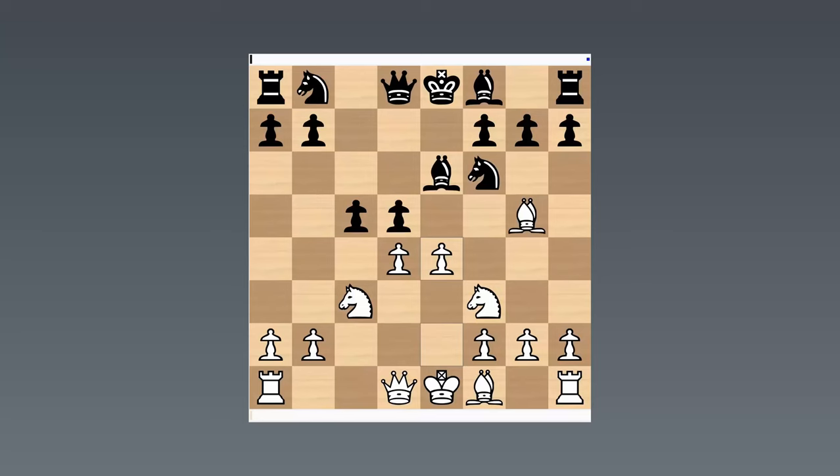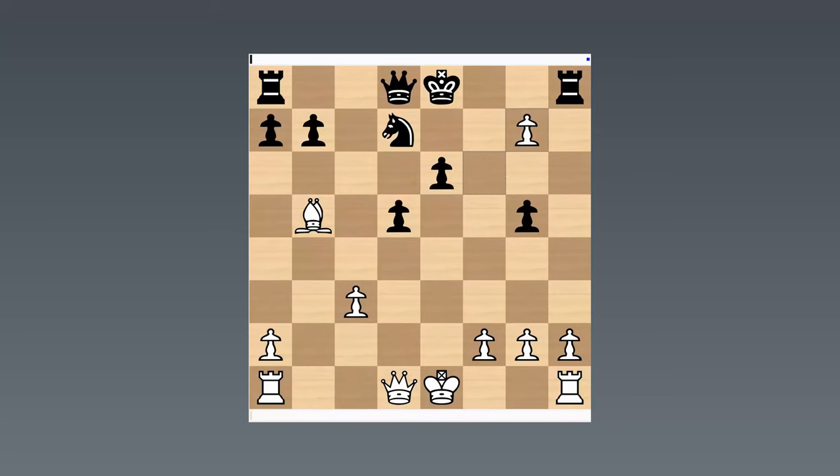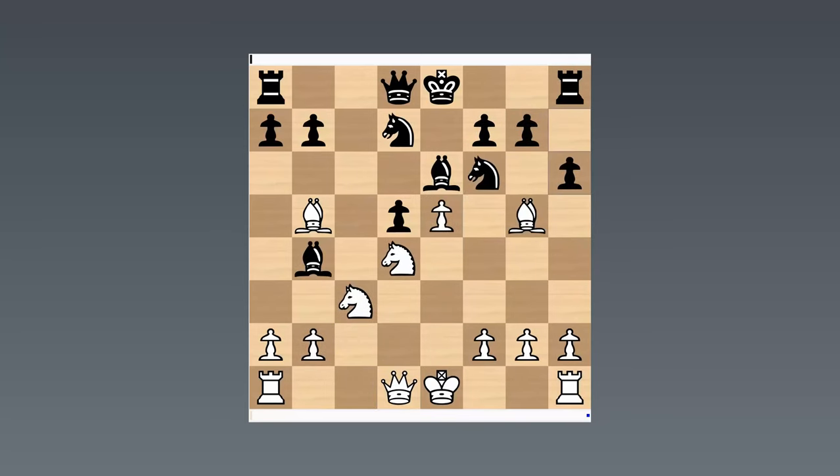One of these was a very spectacular game. Tarrasch was full of admiration for it — he said it looked like a King's Gambit simply, the way that White was attacking in a Queen's Gambit Declined. And this just turned out to be incredibly good for White. This was one of Marshall's games in that variation.